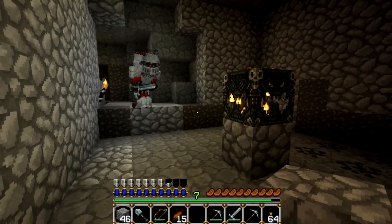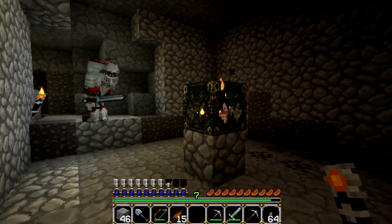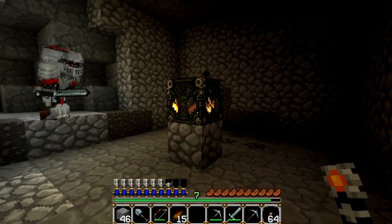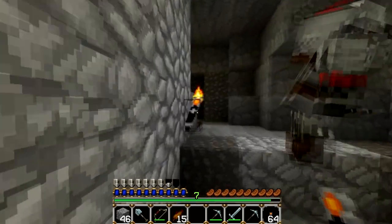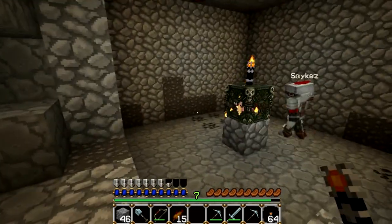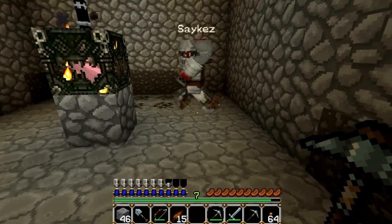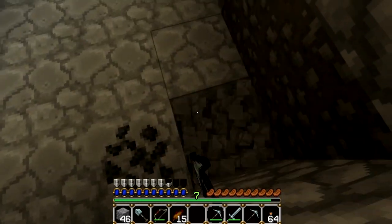Now put the torch in. No, no, keep it. Just wait. Just make sure we have it spawned first. Remove the torch. It needs lighting, doesn't matter. I'll make a spawn thing, okay? Alright, we'll close it up for now then.